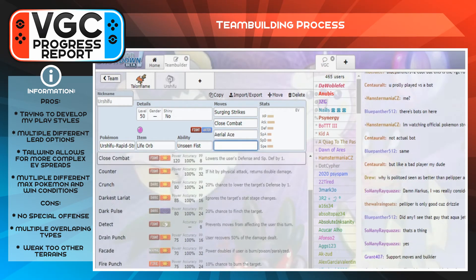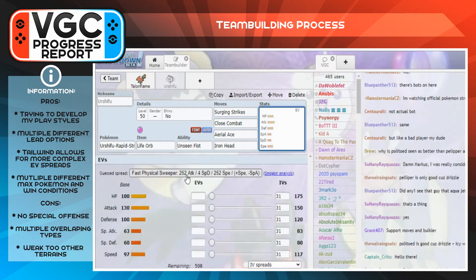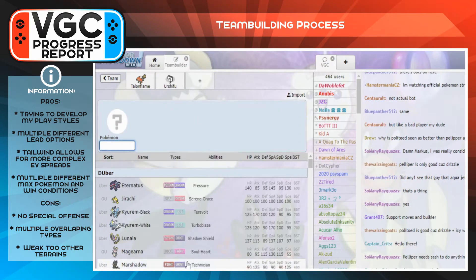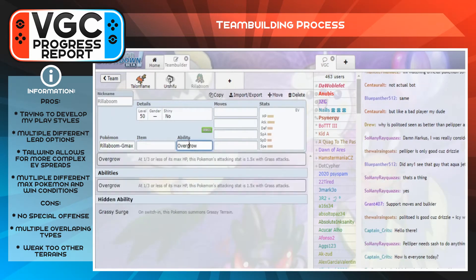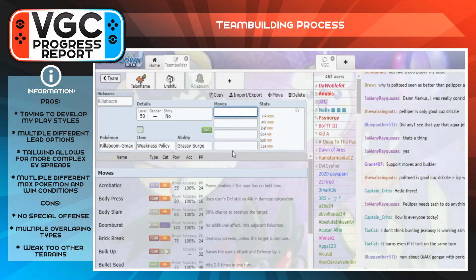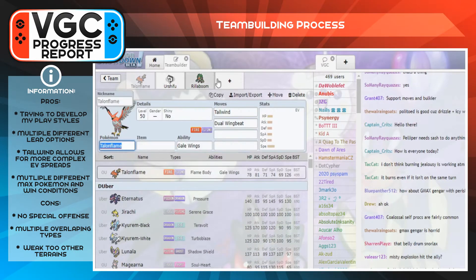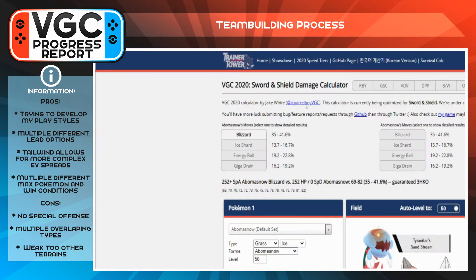During this team building process I wanted to focus on expanding my play style. My play style typically is Trick Room — that's the play style I feel most comfortable with — so I wanted to pull myself out of that comfort zone and put myself into a situation where I'm less comfortable, so not running Trick Room.